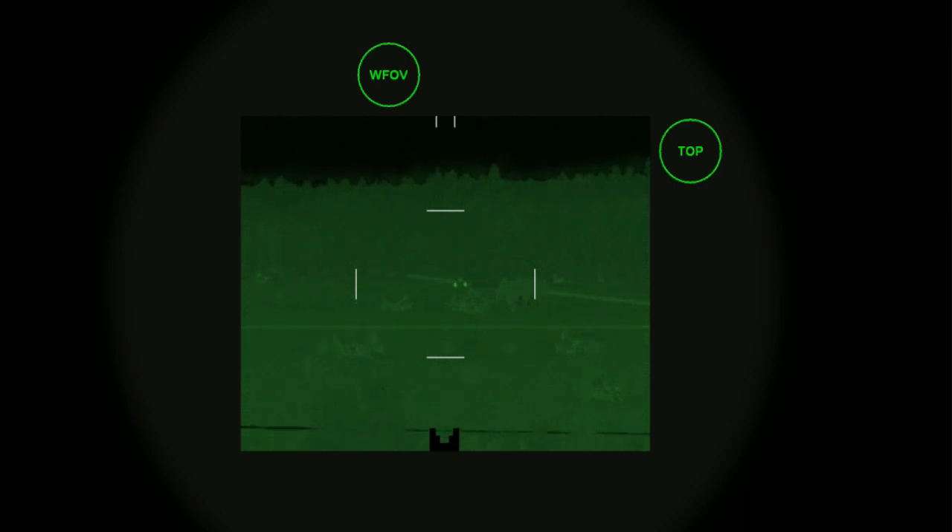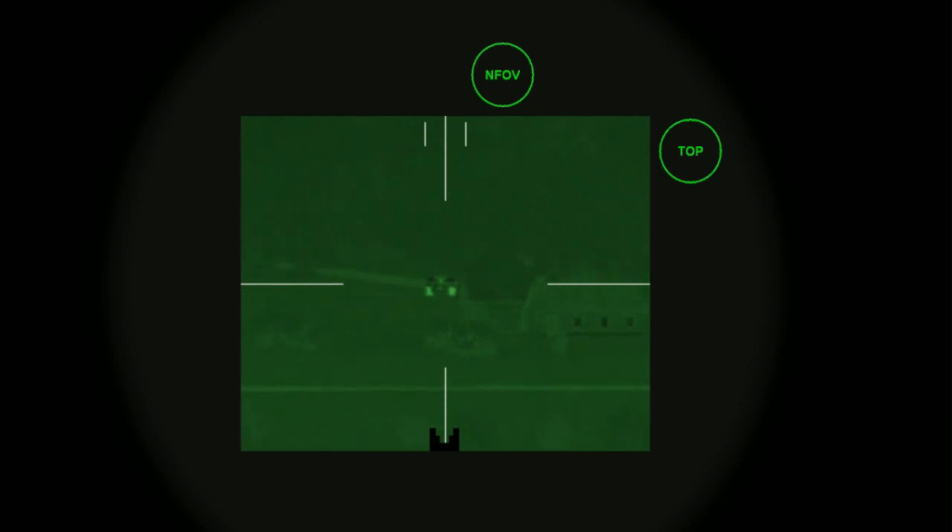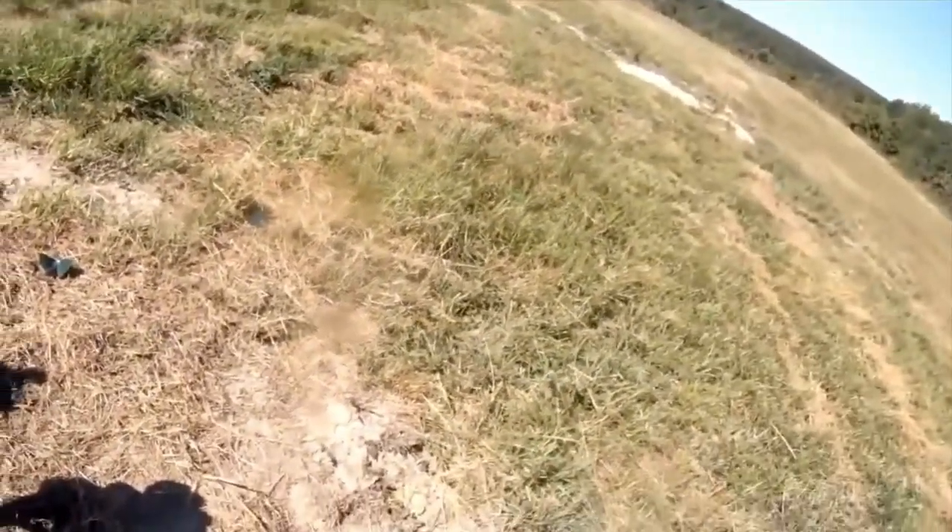Remember: find your target, lock onto it at the last minute, puncture your BCU, and then off you go. The minimum range for the Javelin in direct fire mode is 65 metres, while the minimum top-down attack mode is 150 metres. Maximum range is 2,000 metres in all modes for the Javelin missile.